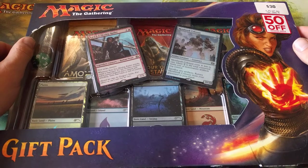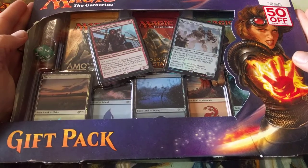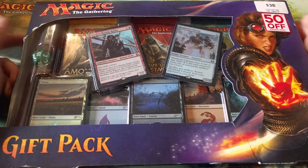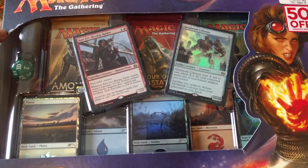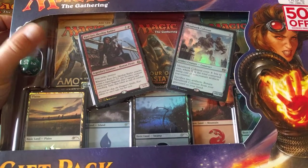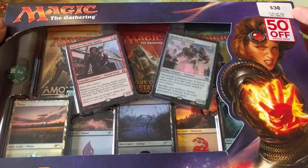G'day and welcome back to Mutimagic, here with another video opening up one of these Magic the Gathering gift packs. It's on sale — I'm assuming it's because Amonkhet and Hour of Devastation rotate soon. In here there are five foil lands, a foil Karezev, a foil Metalwork Colossus, three booster packs, and a spin down. It was 50% off, so $15 Australian.